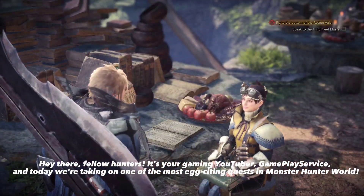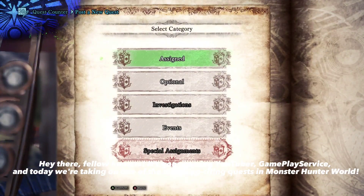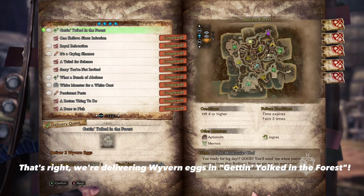Hey there, fellow hunters! It's your gaming YouTuber, GameplayZervis, and today we're taking on one of the most egg-citing quests in Monster Hunter World. That's right, we're delivering wyvern eggs and getting yolked in the forest.